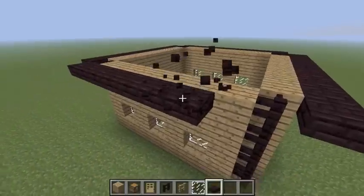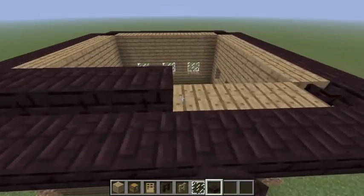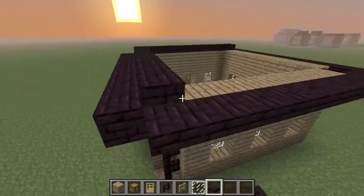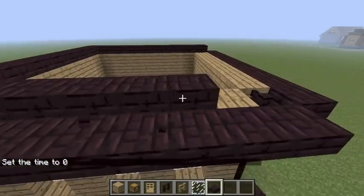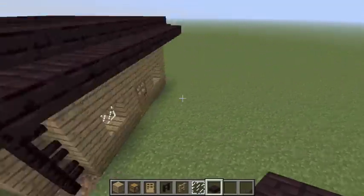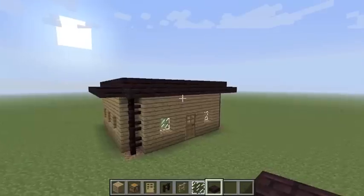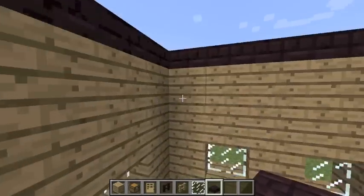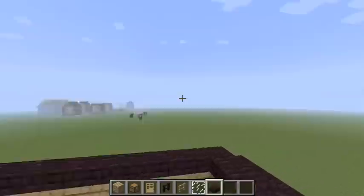Okay, so once you've gone all the way around, you're just going to make another layer and go around and cover up the fence. I'm going to set the time to zero — one thing I really hate is nighttime in Minecraft. It's not fun, it's dark. So I like to just leave it on day. You can add more layers and make it all pointy and stuff, but I'm not going to do that right now. You can just keep going up one block and keep filling it in and so on.